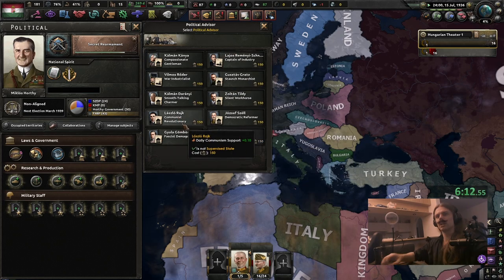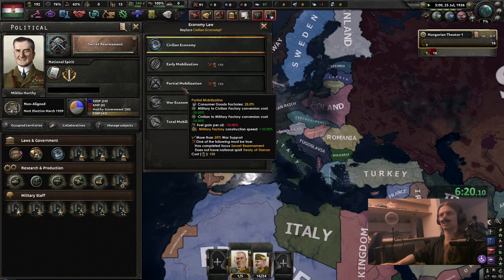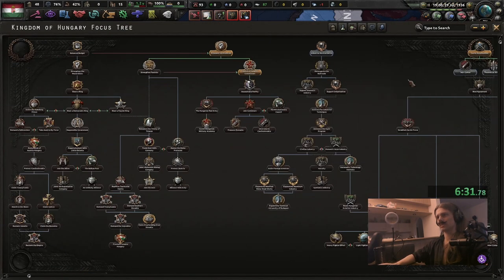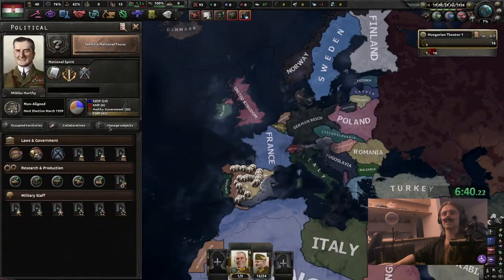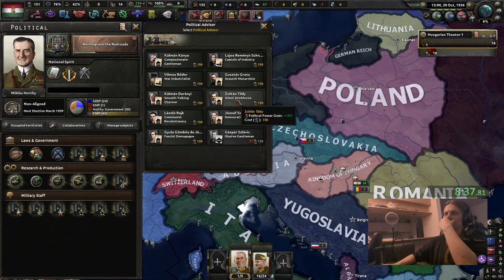Okay, we have a communist revolutionary so I don't have to wait until the end of the game to actually do something. But I'll first get Partial Mobilization and then increase our factories — oh, we just got two factories, hooray. I kind of want to not do anything now. The PP is actually kind of good: 70 days for one research bonus for industry.